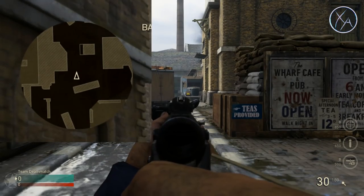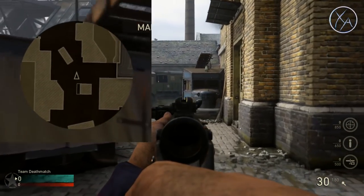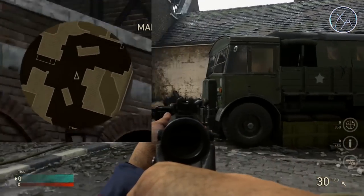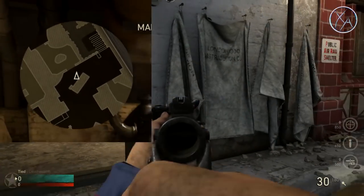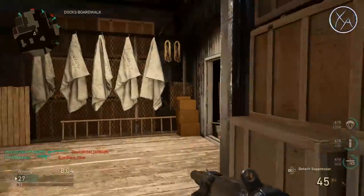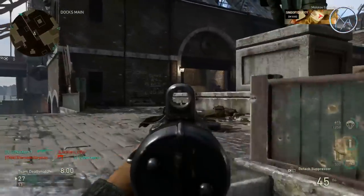The big exception is using SMGs and aiming down sight with the Infantry Division and strafing at full speed. This actually puts you just over that 80% threshold, so you could walk around the entire map aiming down sight with an SMG and the Infantry Division and you won't pop up on the radar. That may not be the most practical thing to do, but that is the threshold to stay off the radar.